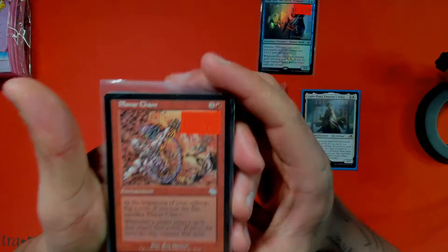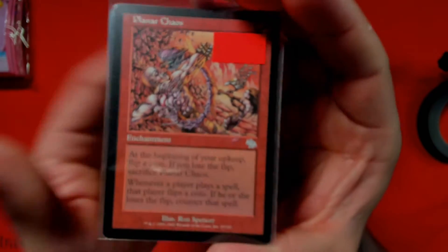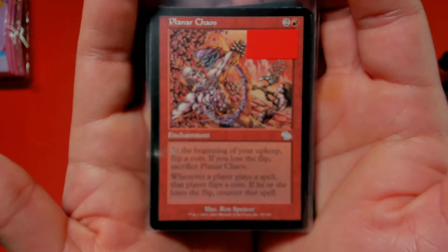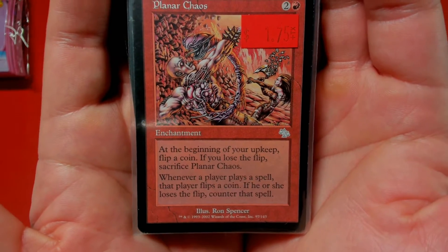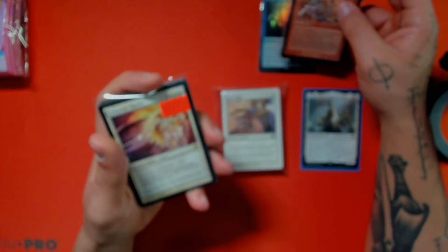Next we've got Planar Chaos — I'm planning on building a coin-flipping deck. This card says at the beginning of your upkeep you flip a coin; if you lose the flip, you sacrifice it. But basically it forces everyone — when they cast a spell they flip a coin, and if they lose the flip they counter the spell, which is pretty wild.